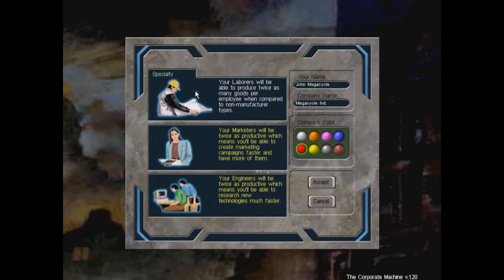You start off picking a specialty. You can be a labor type business where your laborers produce twice as many goods per employee compared to non-manufacturer types. You could be a marketer — your marketers will be twice as productive, creating marketing campaigns faster. Or an engineering specialty where your engineers research new technologies much faster.